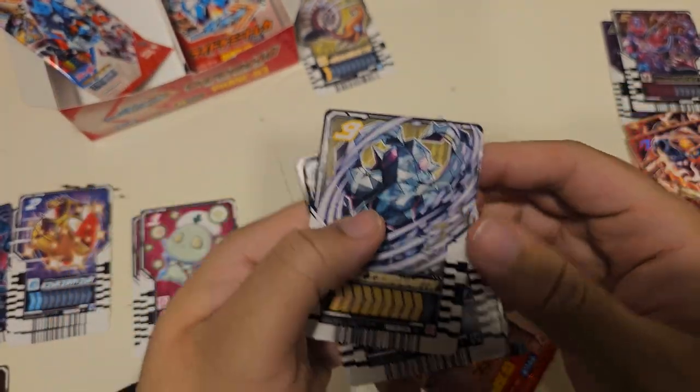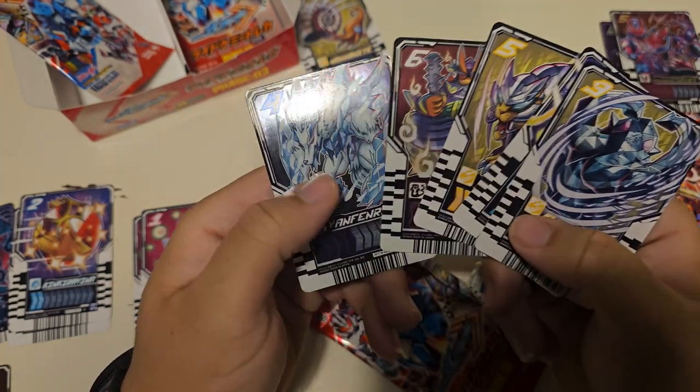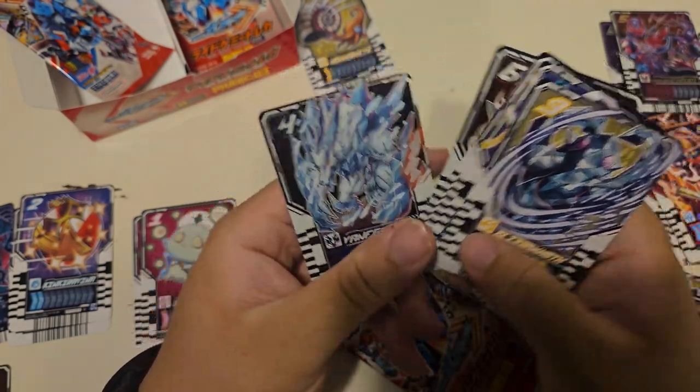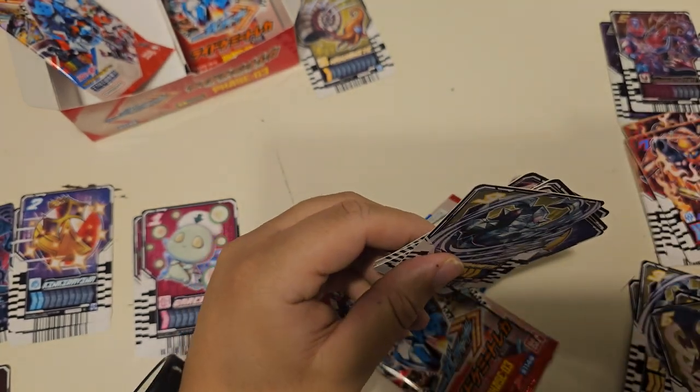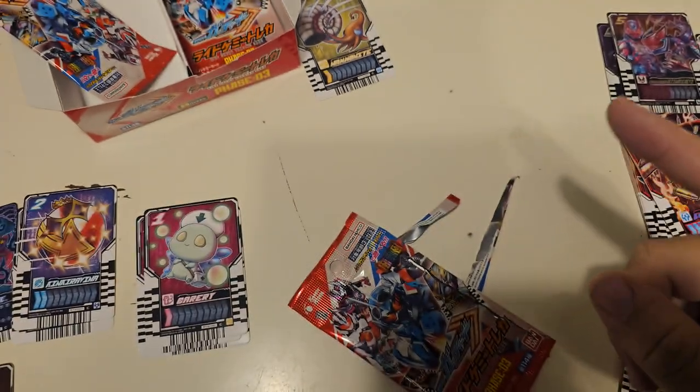So we're gonna move on to the EX box. Blizz Mammoth. The Minamoon. That's Van Fenrir - that's not a duplicate, because we got Kerberus before. But we do have a whole hand of duplicates here, and that's okay. That's buying a box of cards, baby.